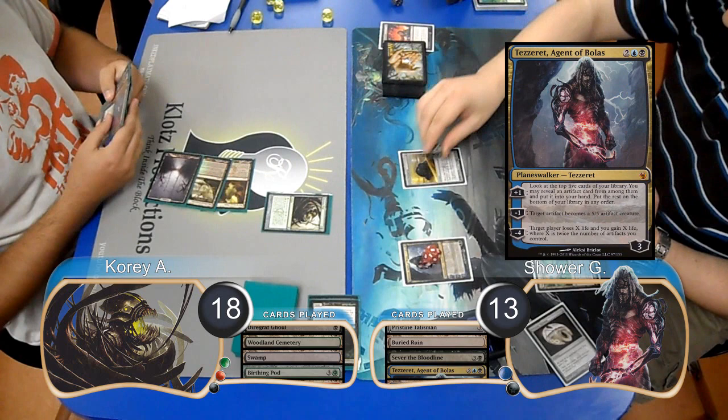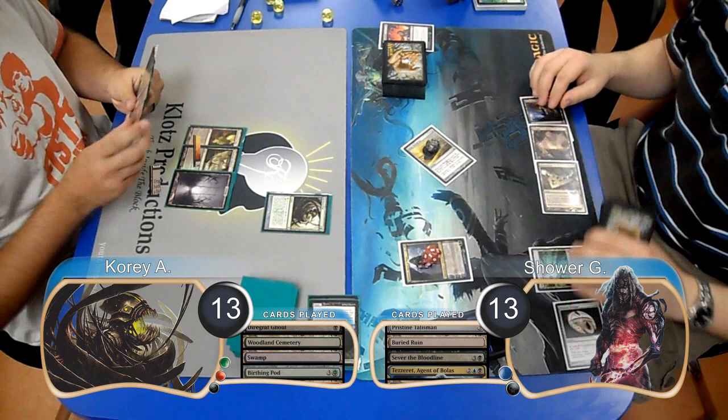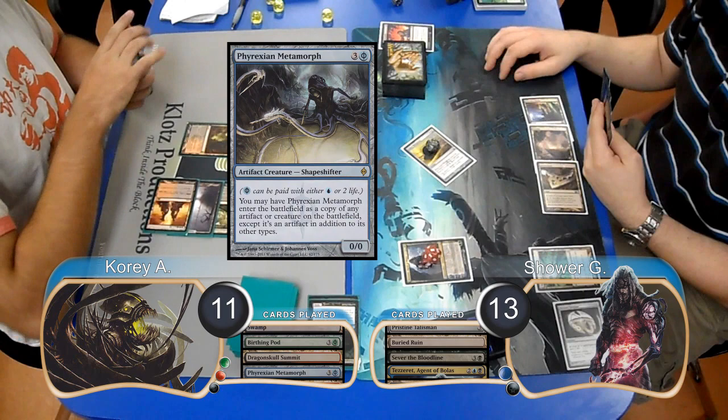Shower played a Tezzeret Agent of Bolas and used it to turn his Whalespring into a 5/5 creature. He then attacked with it, putting both players at 13. Corey laid down a Dragonskull Summit and went to 11 to play a Phyrexian Metamorph, copying the Whalespring to draw another card.